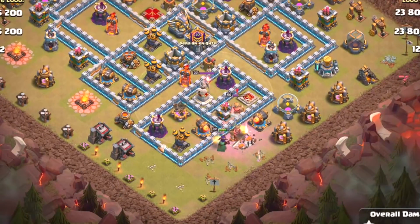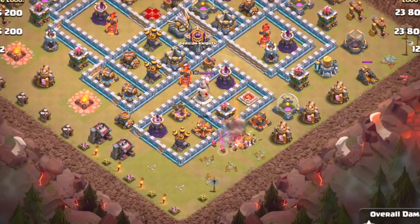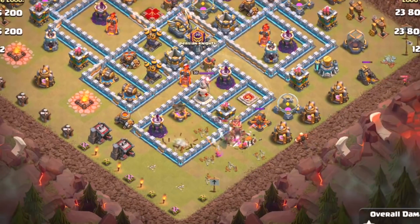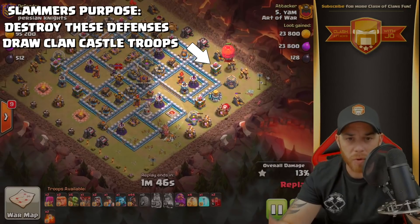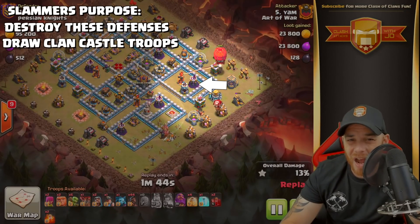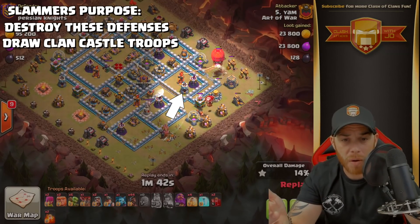The queen is going to lock onto the king, and then her ability is going to be used because she's being targeted by four different defenses. She's going to take out a cannon, an air defense, and an archer tower, and then a giant is going to distract the next cannon.